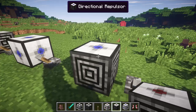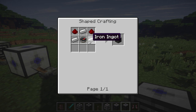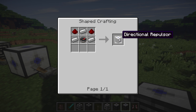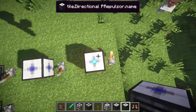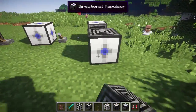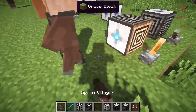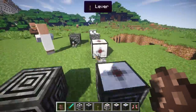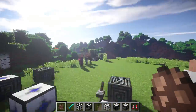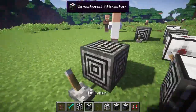Then we've got the Directional Repulsor, which is going to push you away in a certain direction. Its crafting recipe is two redstone, three iron, and a compass. You can see if I stand on top of it, it's gonna throw me really high — it does not want me there. Same thing with a villager: boom, very cool. If you have a house and you want mobs to stay away, just throw these right in front of them and have a nice day.